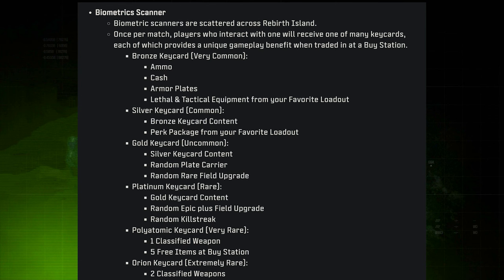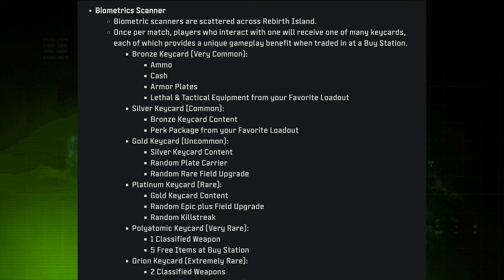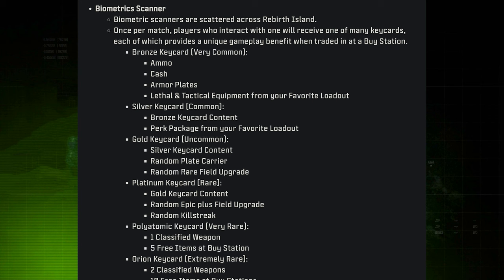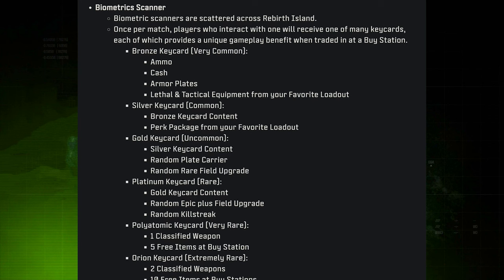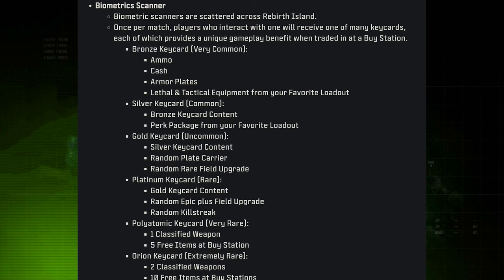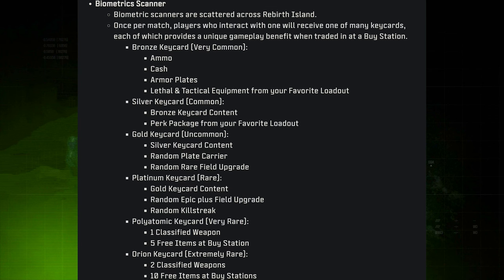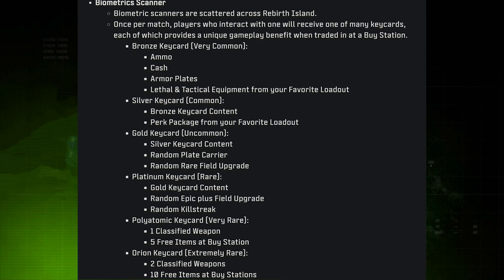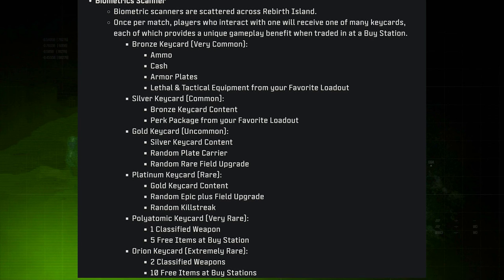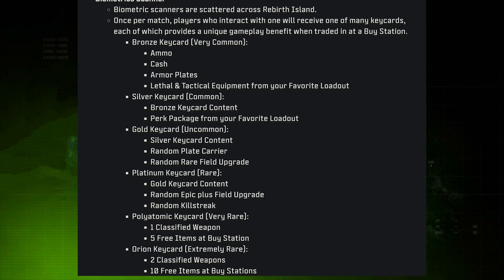A silver key card gives you everything from bronze plus a perk package from your loadout. Gold is uncommon and adds a random plate carrier and random field upgrade. Platinum gives you everything from gold, a random epic or higher field upgrade, and a random killstreak. A polyatomic key card gives you one classified weapon with more than five attachments and five free items at a buy station. Finally, the rarest is the Orion key card, giving you two classified weapons and ten free items at the buy station.